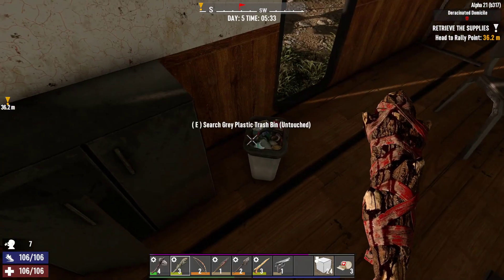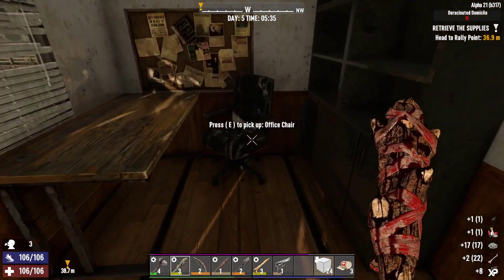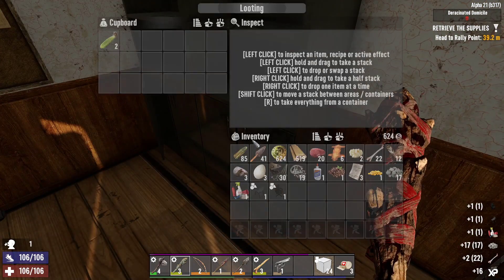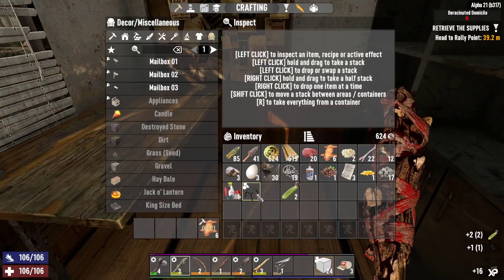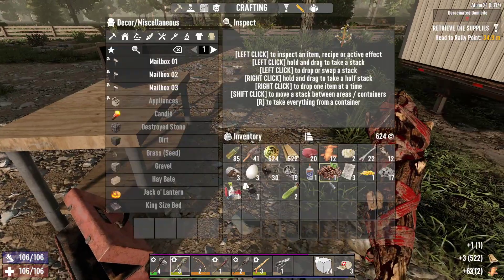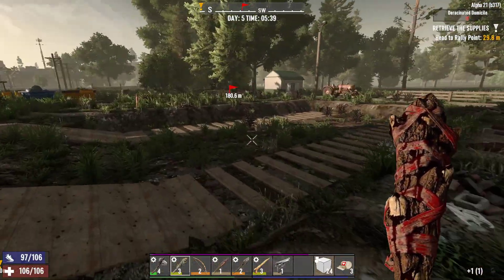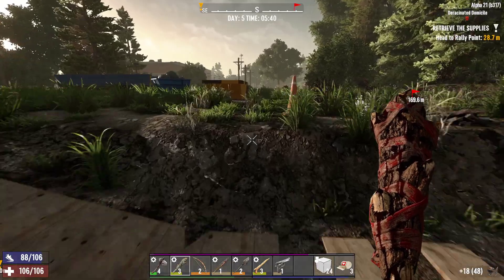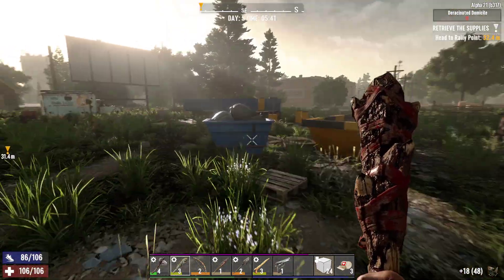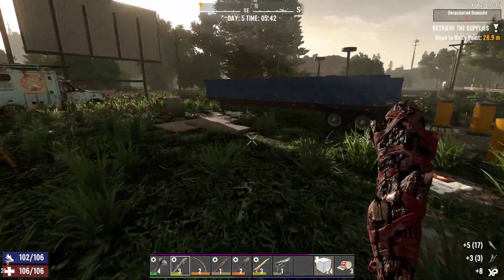Murky water — I can drink that now without getting dysentery, hopefully. It doesn't give me the most amount of water but it keeps me alive, basically keeps me from being dehydrated. Not much there — fine, I mean it's to be expected, it's only a trailer. Scrap that.